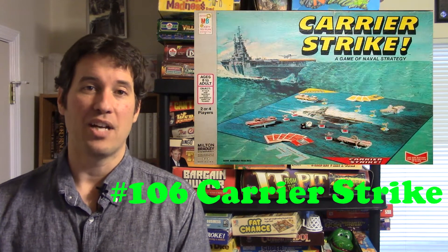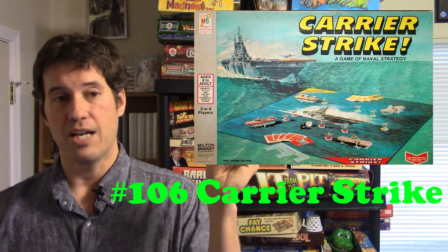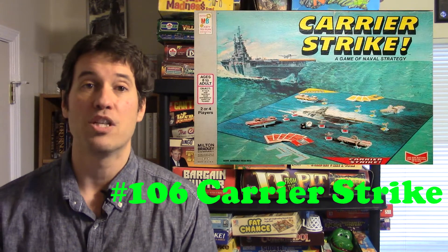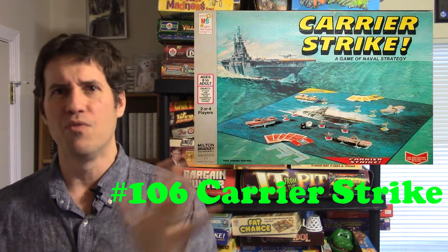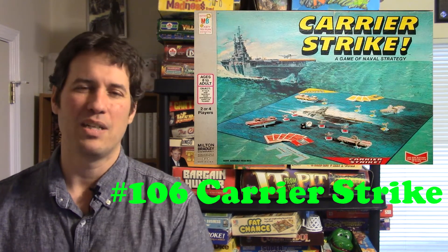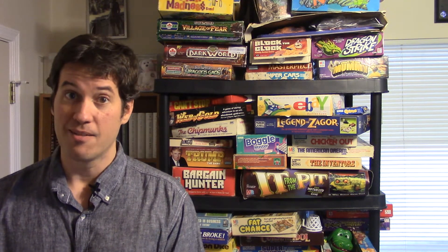Number 106, Carrier Strike, was number 80 last time but dropped out completely — probably because it's a two-player game. It looks really good: you have aircraft carriers and ships flying around. Dropping a missile payload to slowly attack an enemy carrier is cool, and you're trying to destroy two of their carriers to win. But I don't like how the carriers move — you have to roll dice and they both have to match, so you can't move the way you want. It didn't get played this year, which is why it fell out.